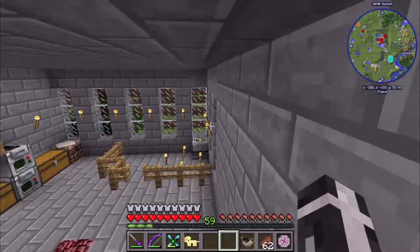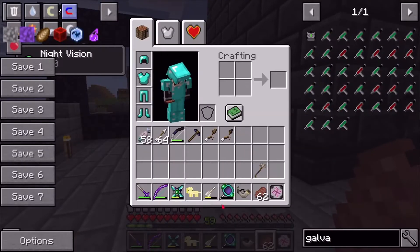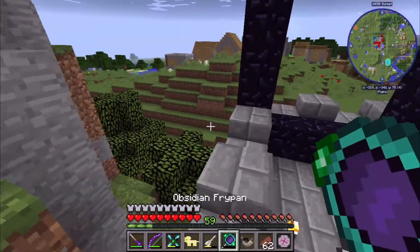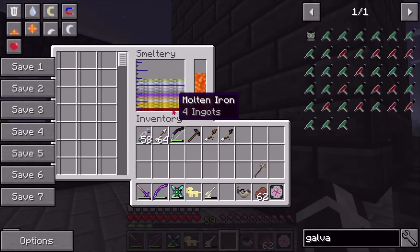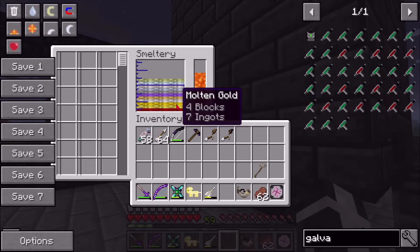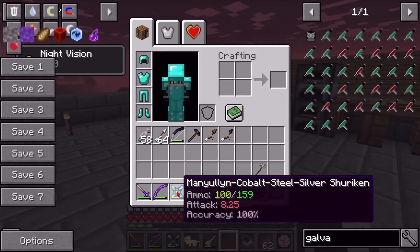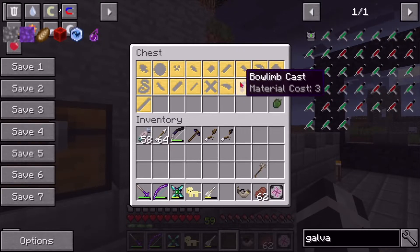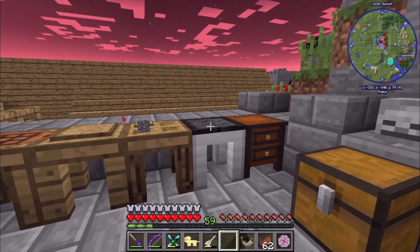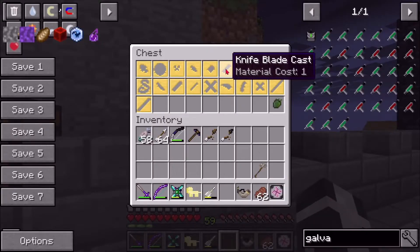I want to make another one of these if possible - it might come in handy. We have manyullyn, cobalt, steel, and silver. Some of the stuff was actually merging with each other which I found weird. We do have manyullyn right here. Let's check what it took to make this - it was a knife blade. Knife blade cast, there we go.